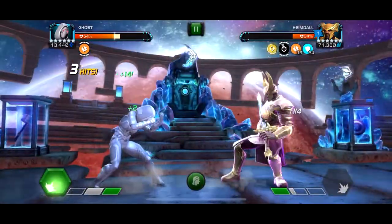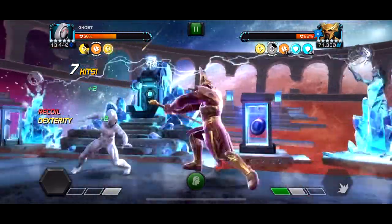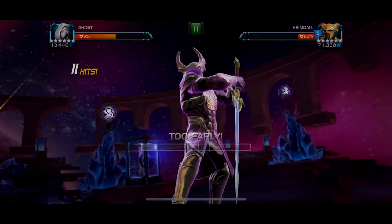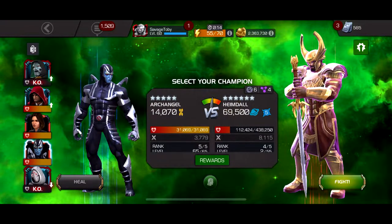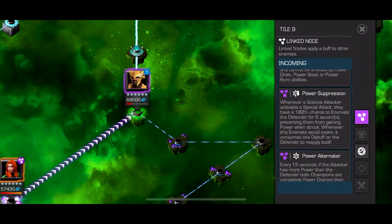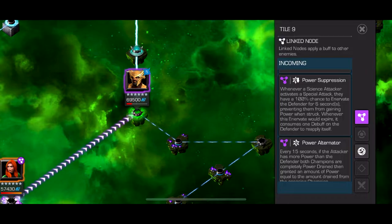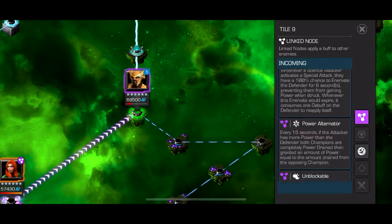The Power Alternator node - I gave him a second bar of power so now I'm screwed and I just have to eat this because you can't dodge it, it's unblockable. I pushed him to three bars of power, I think he doesn't throw a special, and then he throws it right when my phasing ends so I can't block the damage. I just rage quit. That was the first attempt - I got just destroyed. I was reading the node to see if I can't power steal, kind of questioning that, so I was going to change up my team.